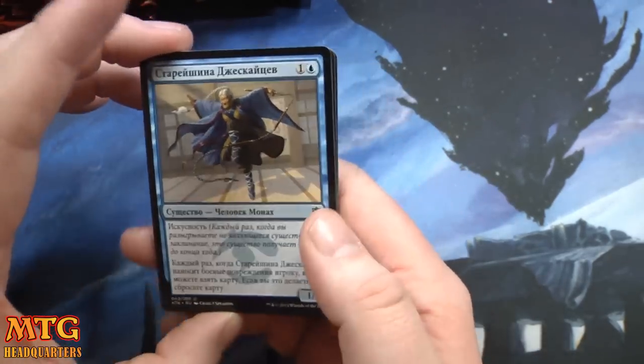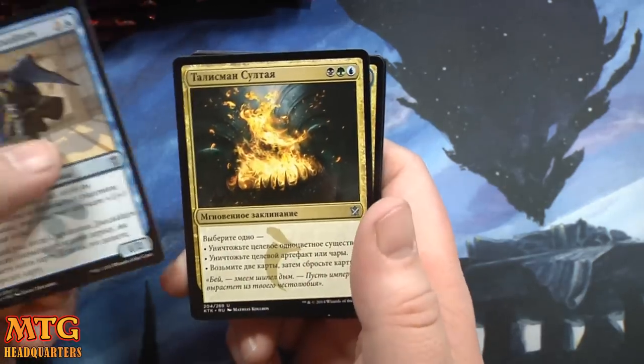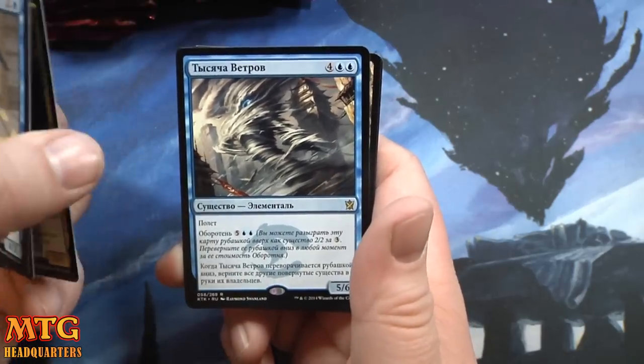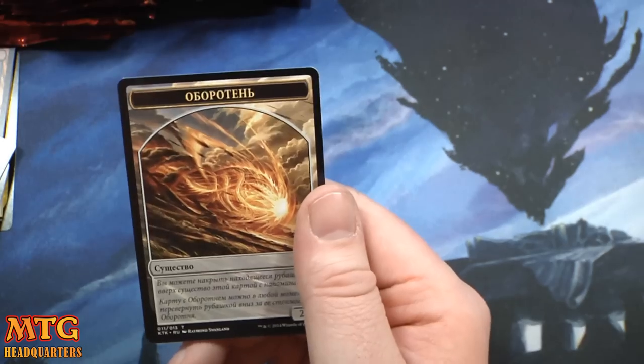Dual channel content — just guy — whatever his name is, he's pretty good. Sultai Charm, Ice Feather Aven, and Thousand Winds or something like that — very good limited card. And we have a Russian morph token.